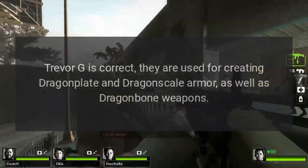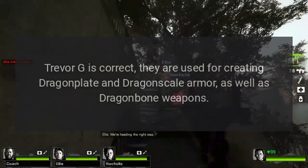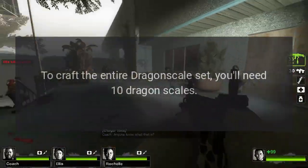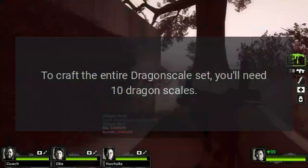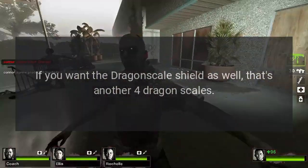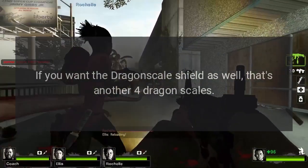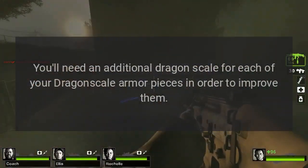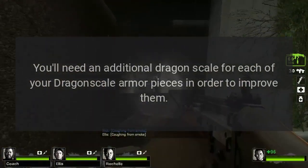They are used for creating dragon plate and dragon scale armor, as well as dragon bone weapons. To craft the entire dragon scale set, you'll need 10 dragon scales. If you want the dragon scale shield as well, that's another 4 dragon scales. You'll need an additional dragon scale for each of your dragon scale armor pieces in order to improve them.